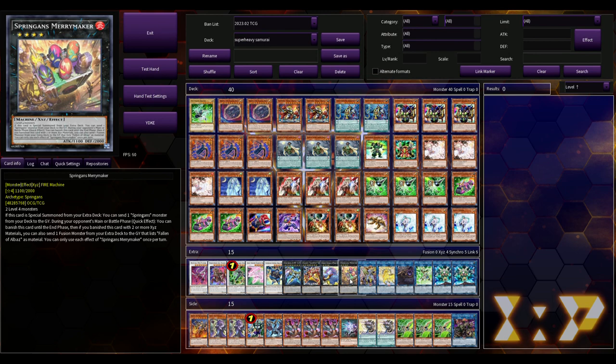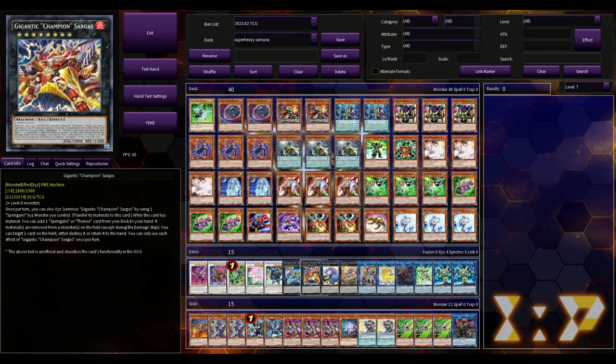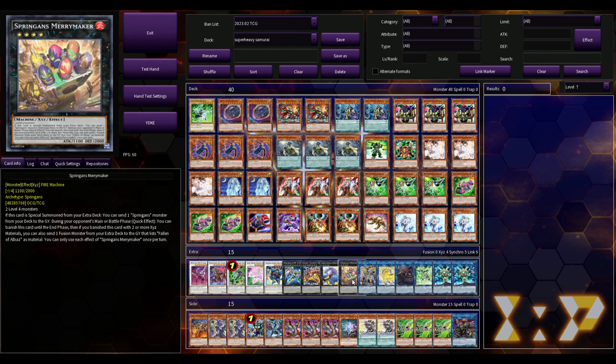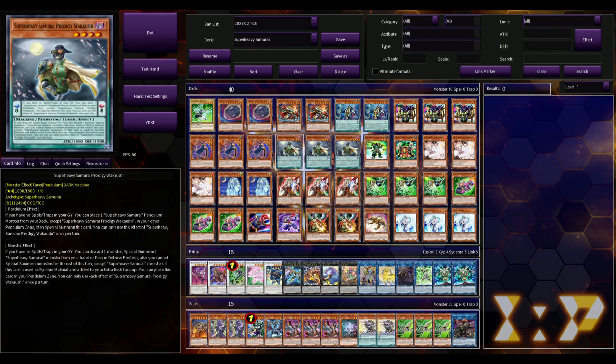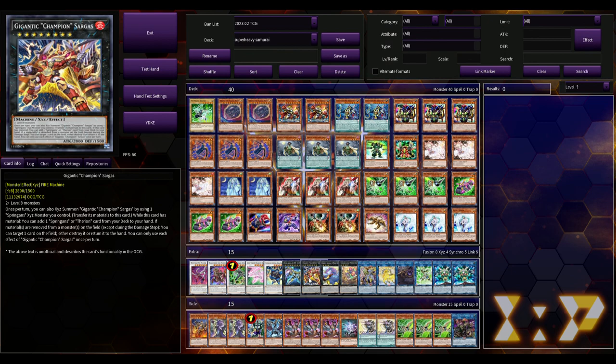A lot of these Super Heavy Samurai builds have been picking up the Spriggan's Merrymaker into Gigantic Champion Sargas line. Merrymaker says that during the opponent's main or battle phase you can banish it until the end phase, and if you banish it with two or more materials you can also send a fusion from your extra deck to the grave that lists Albaz — that doesn't matter much. You basically make Merrymaker to climb into Gigantic Champion Sargas, which lets you add Theorion the King Regulus to your hand. It's also 2800 attack, a big chunky boy.